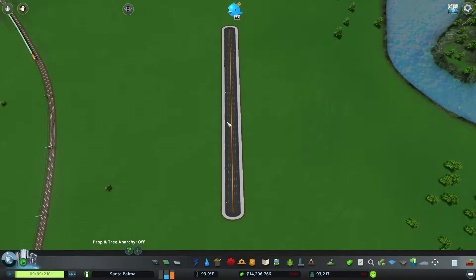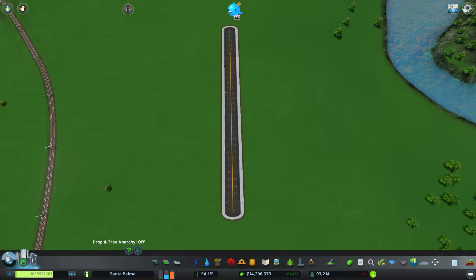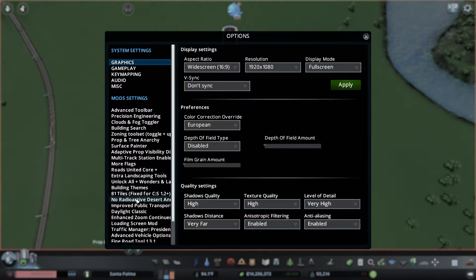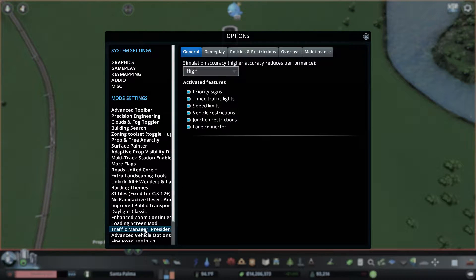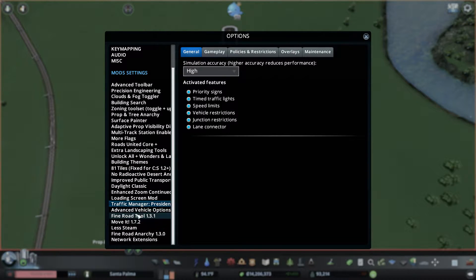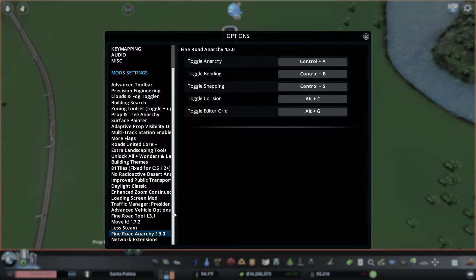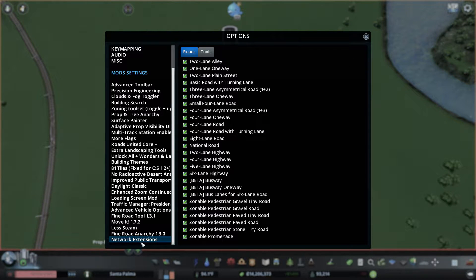You are going to need a few mods for this. The main one is Traffic Manager: President Edition. Also Road Anarchy, Fine Road Tool — you're going to need those — and Network Extensions as well.